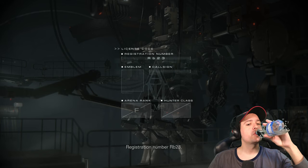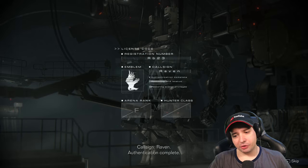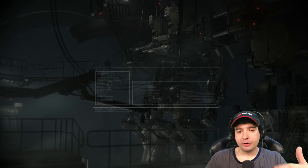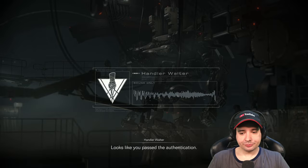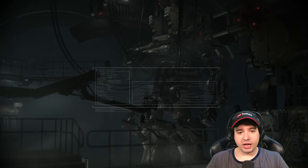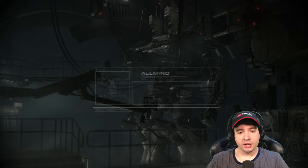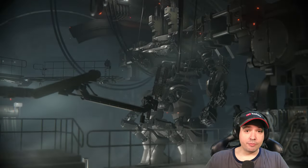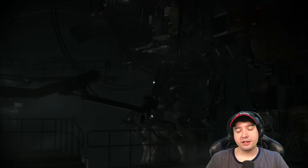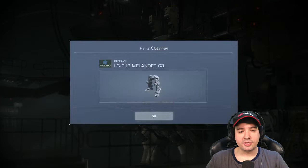Registration number RB23, call sign Raven - authentication complete. She'll say welcome back, Raven, because now we actually have our official designation: Raven. And we have a valid license to be on Rubicon 3. From now on we can take on contracts. At this point we're very unknown - nobody really knows us on this planet and we don't have a reputation yet, but we're going to get the first missions that Handler Walter will give to us.